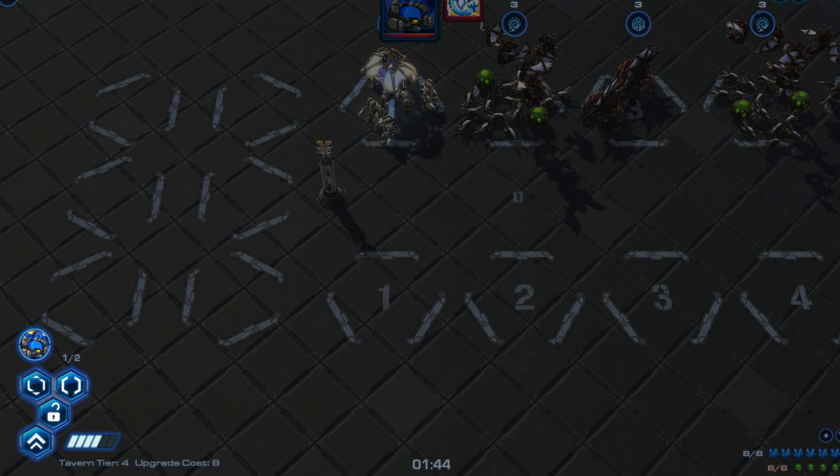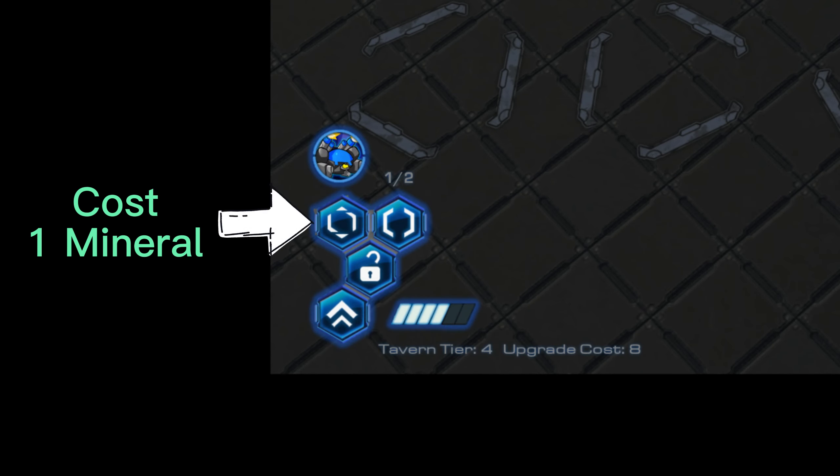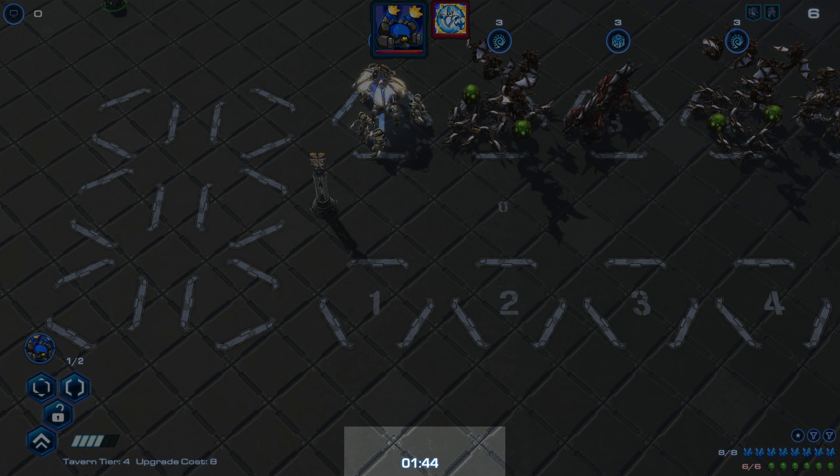This is your control panel. From top to bottom: your hero power, refresh the store, ready check button, lock the store, upgrade tavern, and your tavern level indicators. In the middle, that's the countdown for your remaining time to plan.